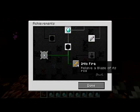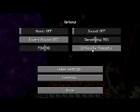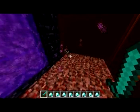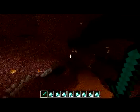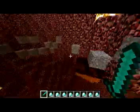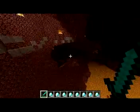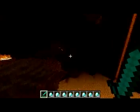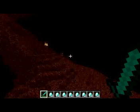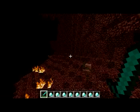Let's find out what the other achievements are: 'Destroy a ghast with a fireball' and 'relieve a blaze of its rod'. So now I need to put some difficulty on and fight some mobs. What is that - oh, gravel. Why is it in the Nether? Come at me bro! I can't seem to find a ghast yet so let's just fly around a bit.